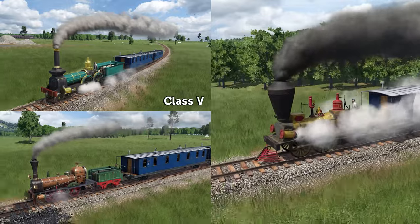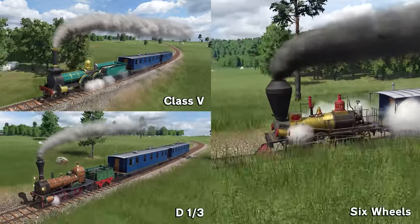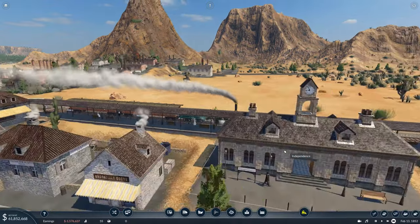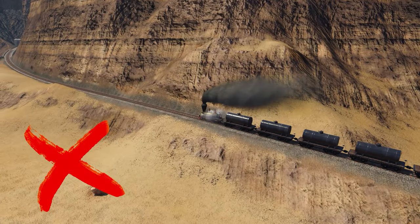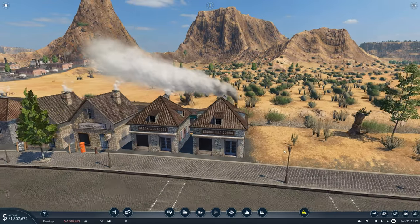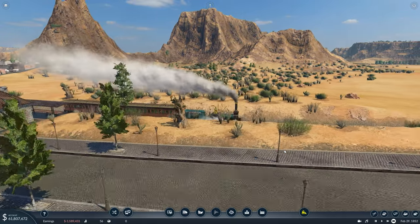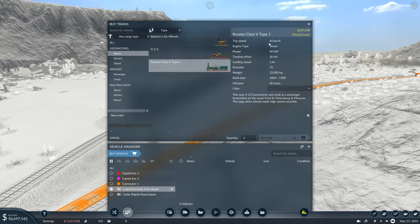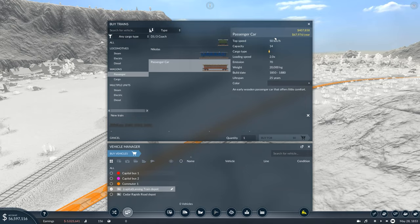At the beginning of the game you'll have the Class V, the D1-3, or the Six Wheels unlocked. These trains at this stage are called commuter trains as they're very low speed and power, so not really good enough for any kind of cargo. The routes these trains are on stop at every single station along the way. Make sure to check the top speed and match it with the carriages you buy for the trains.